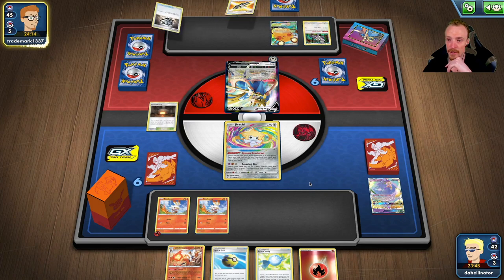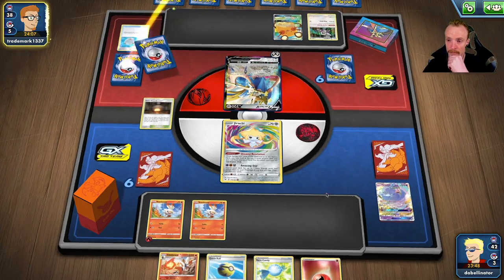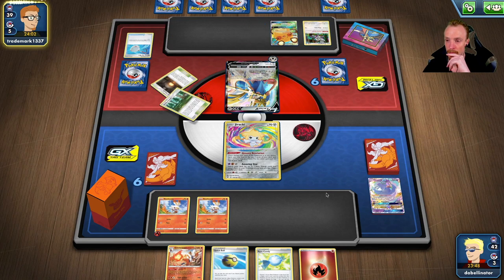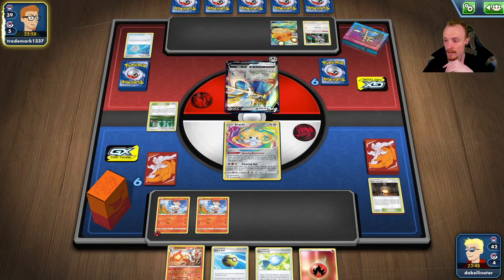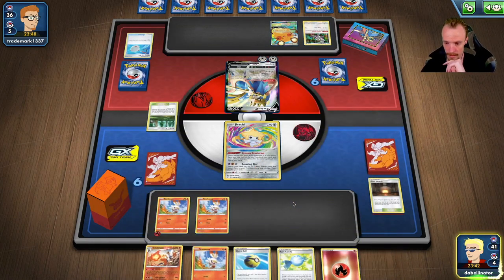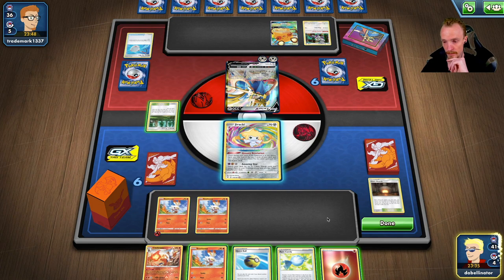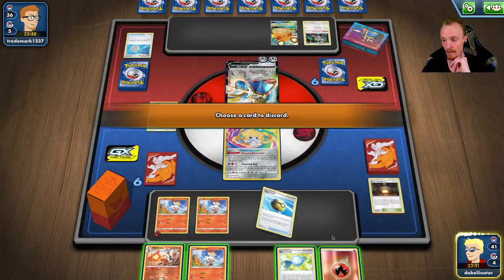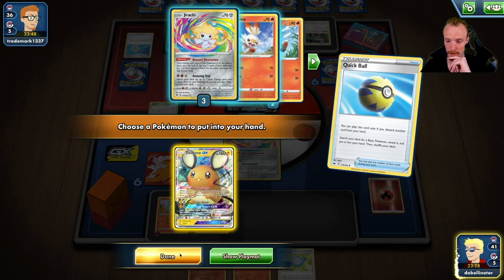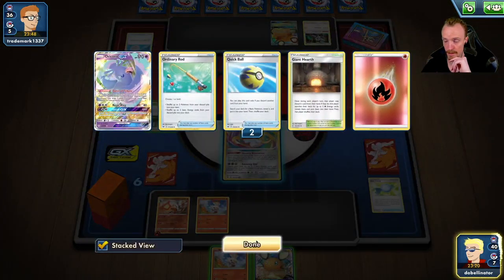Unless I get Marnied here, we should be able to attack next turn if Giant Hearth stays in play. It's just all about the Marnie. Dedenne change! A Metal Saucer hits the discard - that's not the end of the world. We haven't seen ADP come down yet. We've seen an energy attachment - Intrepid Sword with Zacian sitting in the active. That's huge - and an energy attachment. Fantastic. That is massive for us. We discard here because we can use the ability after.